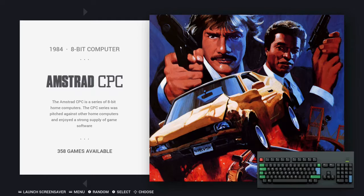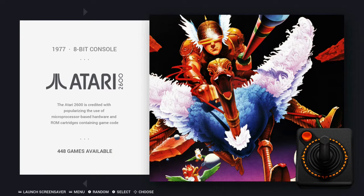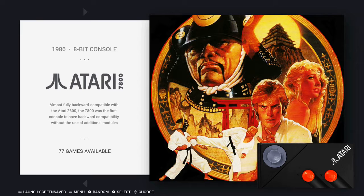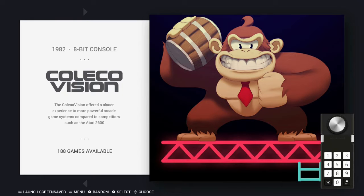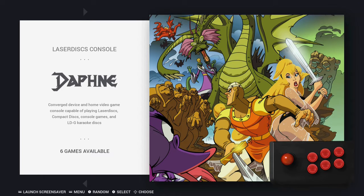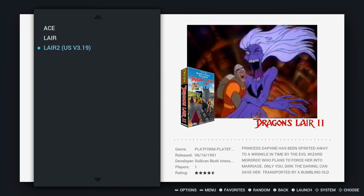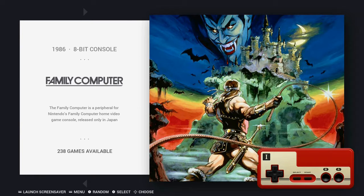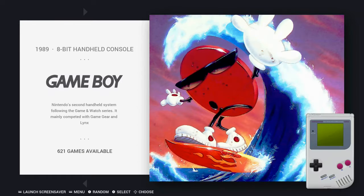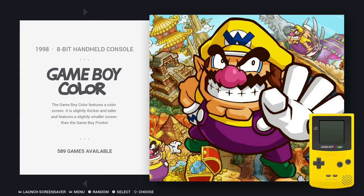Amiga, Amstrad, personal computer, Arcade, Atari 2600, Atari 7800, Atari Lynx, Commodore 64, ColecoVision, Daphne — that's really just Laser Discs, with Dragon's Lair on it. Famicom, family computer, Game and Watch, Game Gear, Game Boy, Game Boy Advance, Game Boy Color.